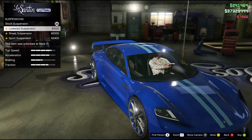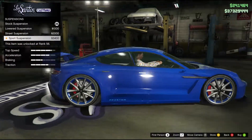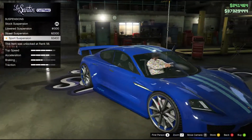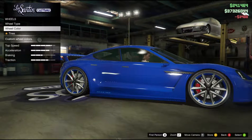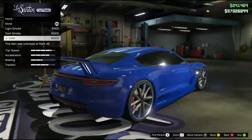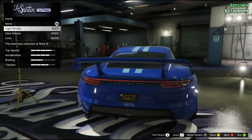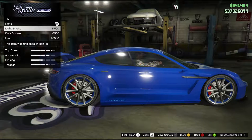Suspension — you can lower it, that's nice, you always want a low car. You can put sports suspension on it. The wheels we're gonna change when we change the color basically. So that's about what you can do with this car guys — same as other cars. I can't see that you can customize a lot on this car, which is kind of disappointing.